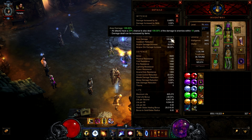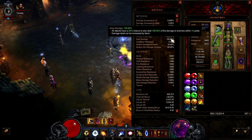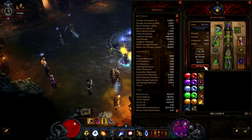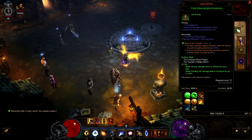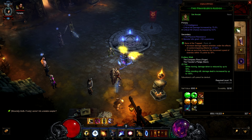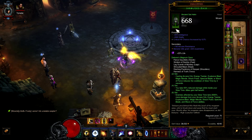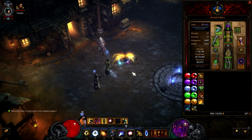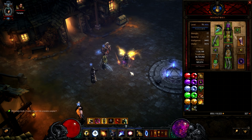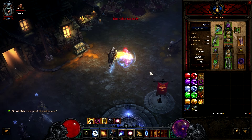At a certain point your area damage starts doing more damage than your white crits — for example, 109% area damage actually deals an extra 1.09 times whatever you're also hitting. It's very overpowered. Traveler's Pledge: while moving, damage taken is reduced by 15-50%, and while standing still, damage dealt is increased by up to 100%. The downside is that whenever you move you lose the standing-still buff almost instantly, so you want to teleport as much as possible rather than walk.